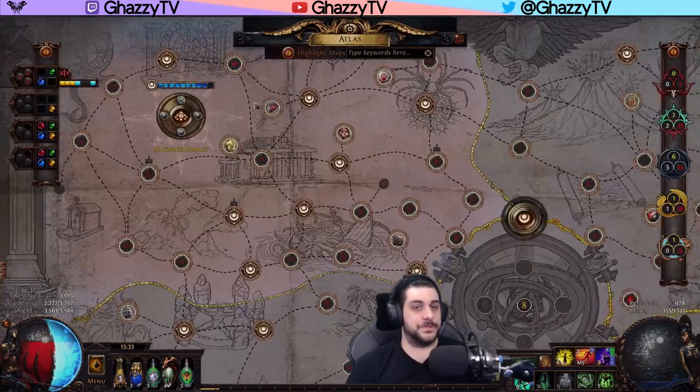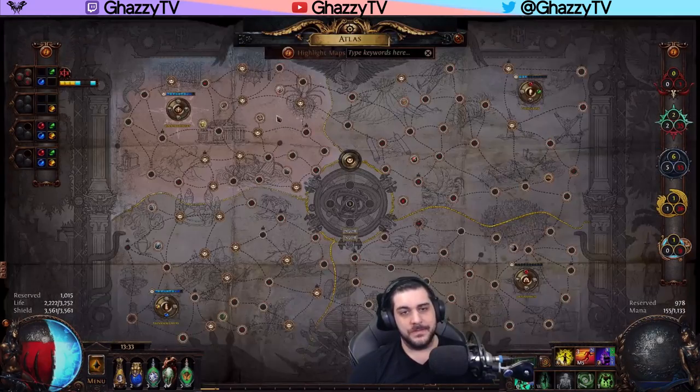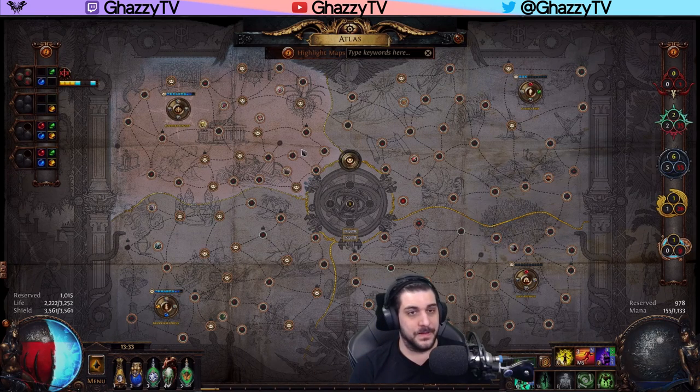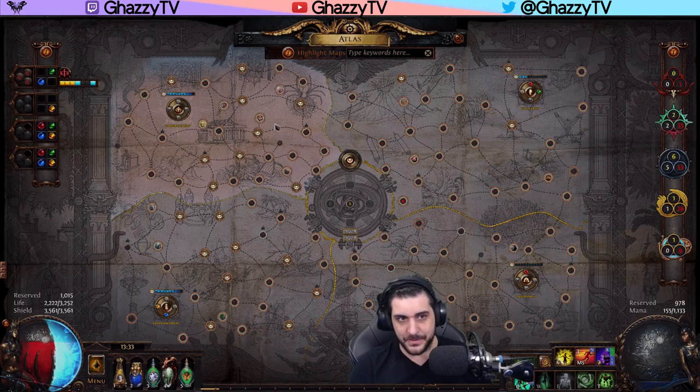First off, Watchstones. Neither of these Watchstones does anything for this strategy. If you want to invest, I would recommend any Watchstones that scale Essences, but you don't need any of them at all — I'm not running any.